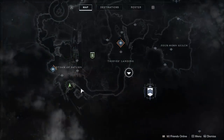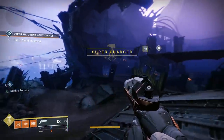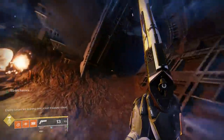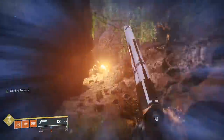The final chest is in the Tangled Shore. Head to the Jetsam of Saturn. At the south side of the area is a path that will continue to lead you south into a cave filled with Hive. Keep going until you see the chest in the wall in a more open area.